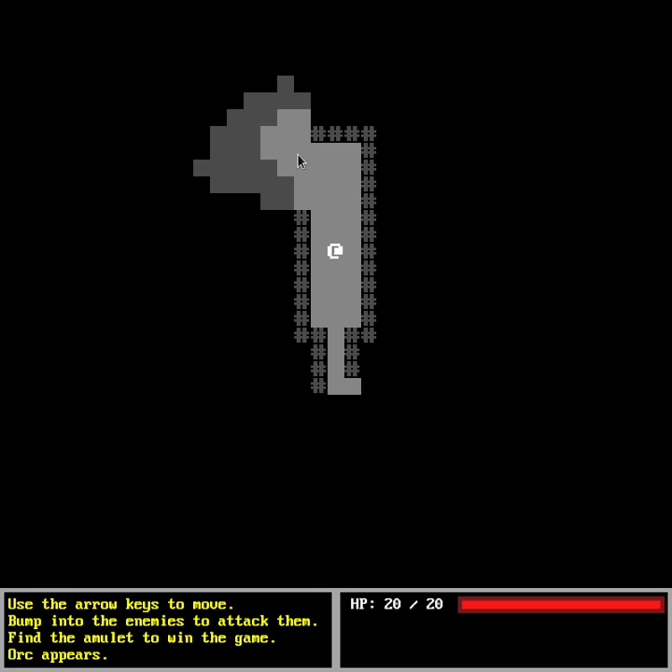Something else you can see is that the parts of the dungeon we are currently exploring are lit up, while other parts are grayish — meaning we've been there and we remember it, but we don't know what's currently there. For example, we know there is an orc here because it's following us, but we don't really know for sure.